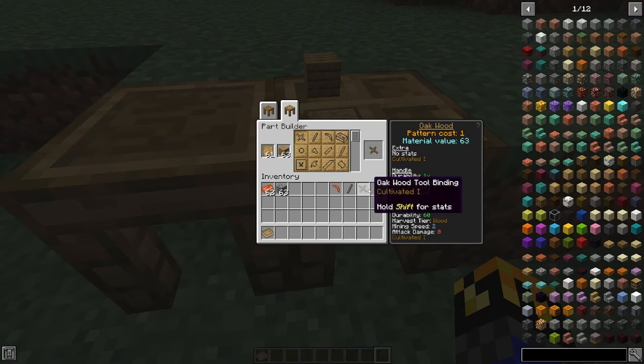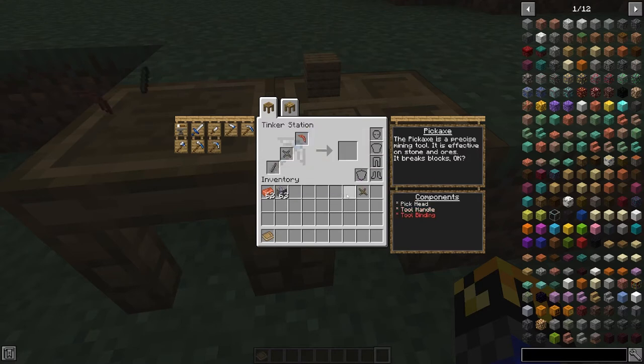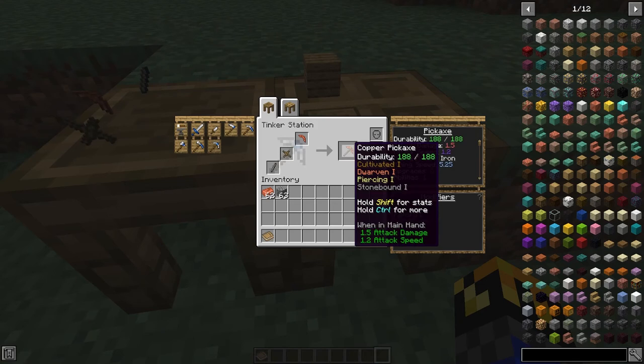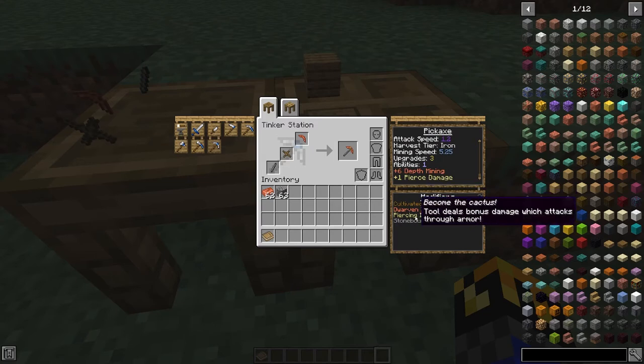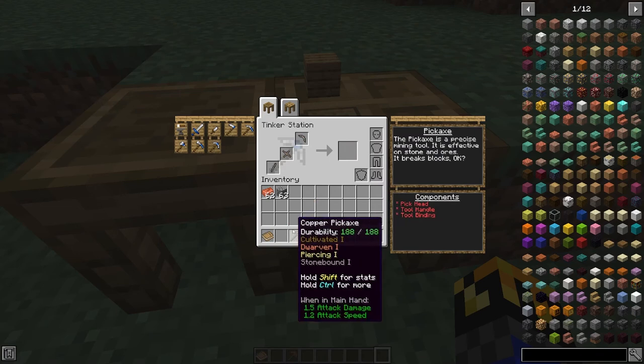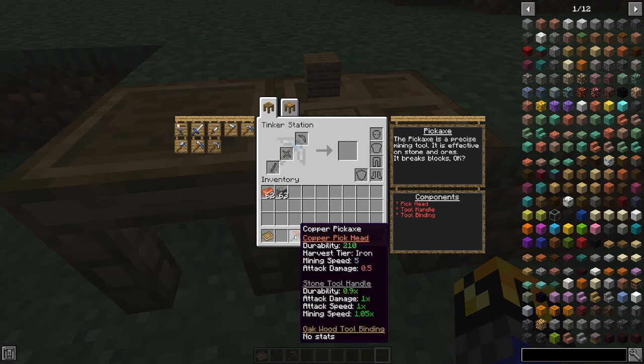Now that we have our pieces, let's put it together. Without even having to leave, we can click the tinker station here. On the right side with all of the tools we can select — we're going to make a pickaxe. Put our head in, our handle, and then our binding. And there you go — we have a copper pickaxe. You can see our durability, attack damage, speed, mining level, mining speed, everything, as well as our bonuses. We got Piercing, Dwarven, Cultivated, and Stonebound. Now that you have these tools, if you hold shift it will give you the stats, and if you hold control it will tell you all the parts it uses, so you can never forget what part is which on your tool.